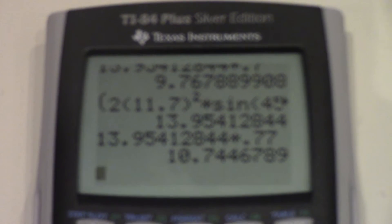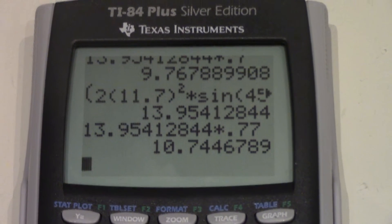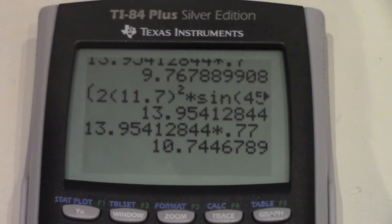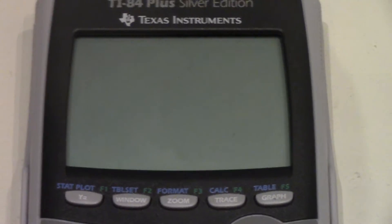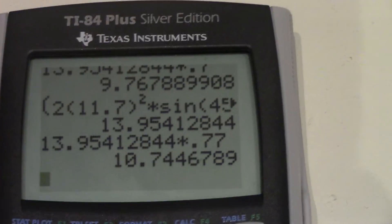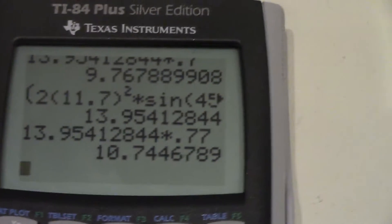So it's pointed at a 45 degree angle. According to my math, you can see it right there — my math says that it will travel about 10.7 meters. I'm going to say about 10.5 to 10.7. I've calculated in wind resistance at 0.77, meaning 33 percent wind resistance, with the added angle of 45 degrees.